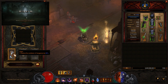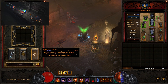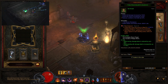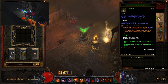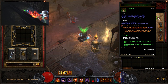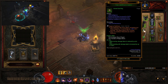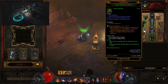Aquila Cuirass in the Kanai's Cube armor slot gives 50% damage reduction, and Convention of Elements in the jewelry slot gives 200% damage increase. For legendary gems: Pain Enhancer — when you crit an enemy it bleeds for a massive percent of weapon damage for 3 seconds and increases your attack speed for every bleeding enemy. Bane of the Trapped increases damage and slows enemies. Gogok of Swiftness gives 1% attack speed and cooldown reduction per stack, up to 15 stacks total.